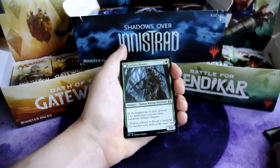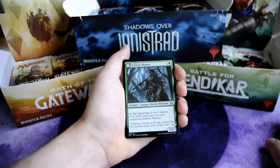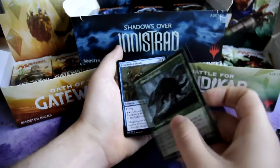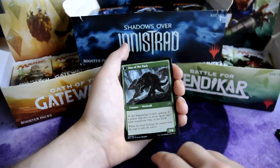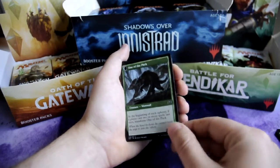And our rare is — not a rare, it's a flip card. Solitary Hunter, 3 and 1 green — Human Warrior Werewolf, 3/4 creature. At the beginning of each upkeep, if no spells were cast last turn, transform Solitary Hunter. It transforms into One of the Pack — Werewolf, 5/6 creature. At the beginning of each upkeep, if a player cast 2 or more spells last turn, transform One of the Pack.